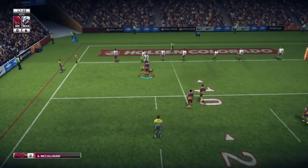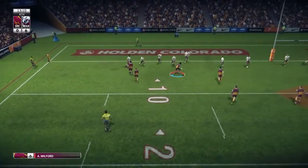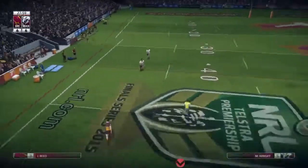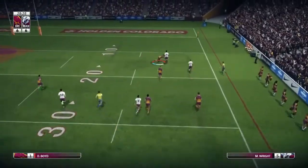Manly's goal line defence has been pretty solid. Fourth tackle and we go to Milford — dummies at the backhand, throws a flat ball to Oates and he drives over for the first try of the game. Manly's defence was holding up well but you just get the feeling a try was coming sooner or later, and luckily it did through Oates.